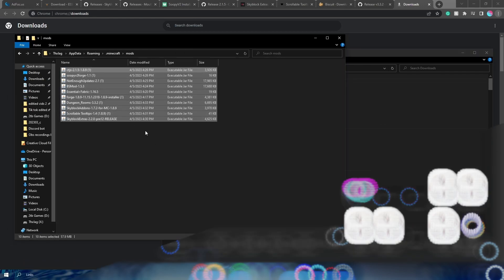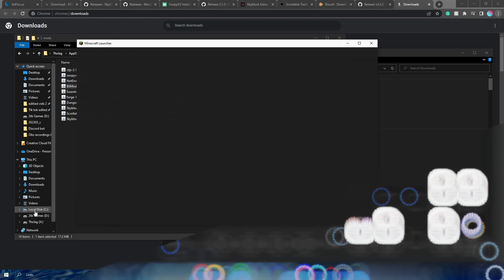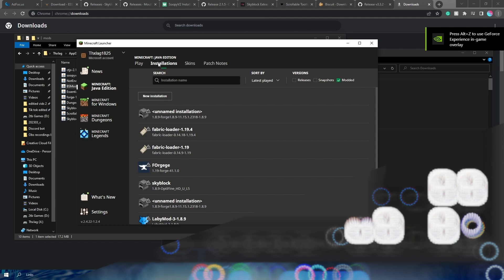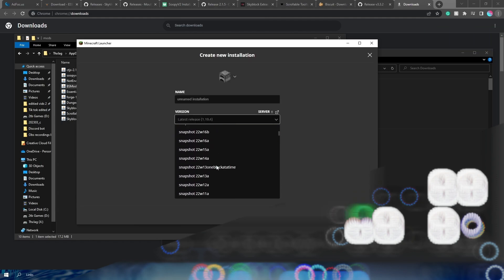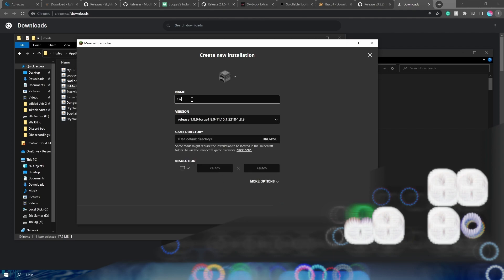All of them will start to download automatically. If they don't, click on them and they'll have a way to install. So now if you did everything correctly, we can go ahead and load up the Minecraft launcher. We're going to create a new installation. Then we're going to search for Minecraft 1.8.9, scrolling all the way to the bottom. Click on release 1.8.9, and then you can name it whatever you want. I'm going to name mine Skyblock Mods.